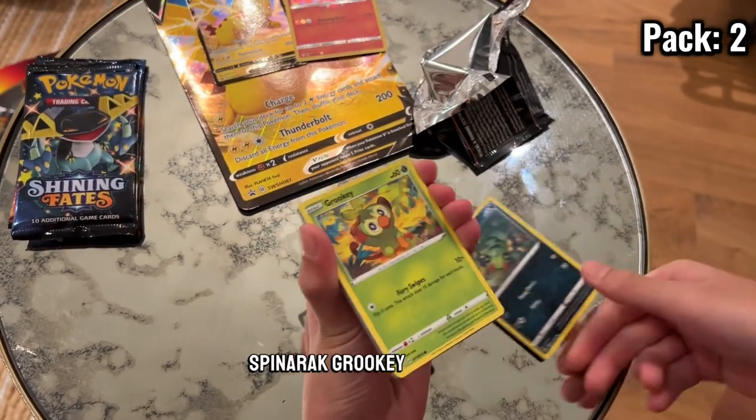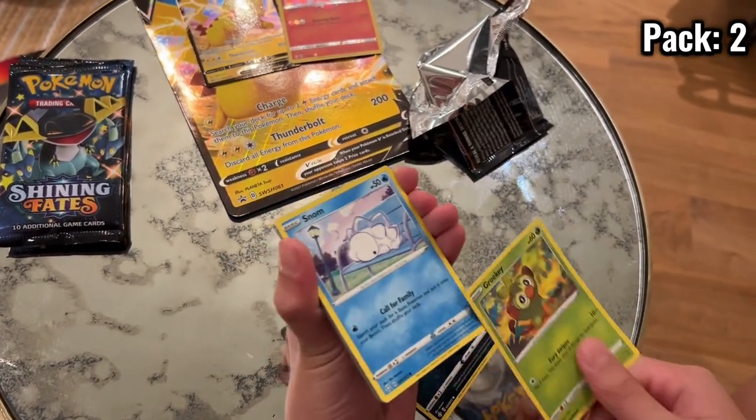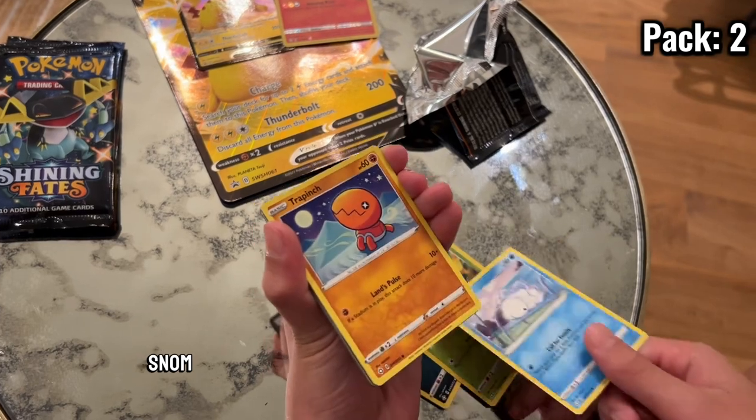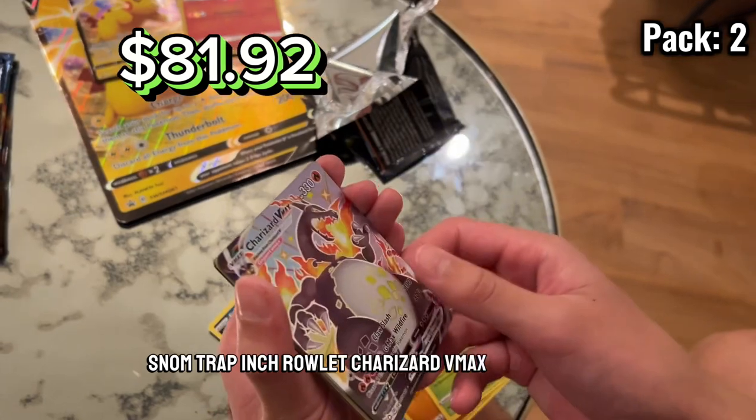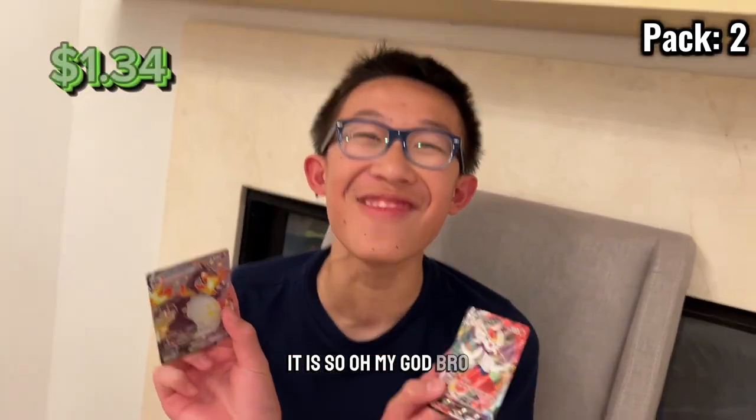Spinner rack. Grookey. Snow. Shining Fades. Shooter V back — $70! Oh my god. It is... Oh my god, bro. No way. Let's go! Oh my god.